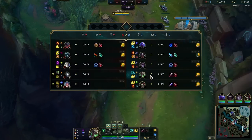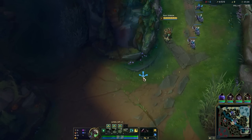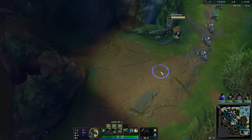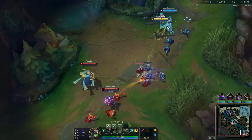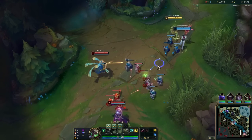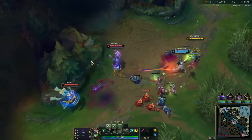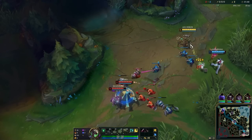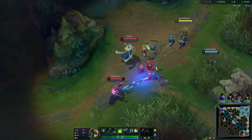As we enter the lane I'm going to talk about the cleanse. The enemy bot lane doesn't have too much CC but they do have some. Mainly I'm running cleanse to get rid of their exhaust because this should be a really easy matchup for us - we should have a lot of kill potential. They're going to rely on exhaust to save them, so with cleanse I'll be able to remove that. And even if they weren't running exhaust, their bot lane does have some CC I could use cleanse for as well.